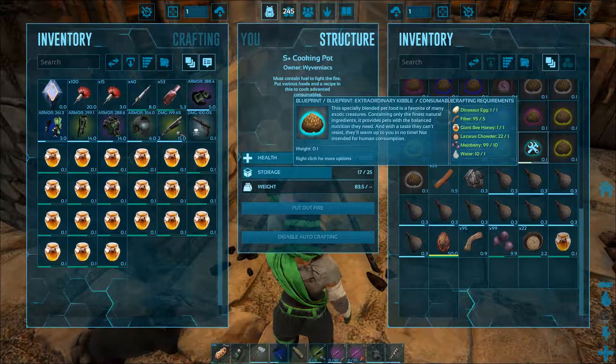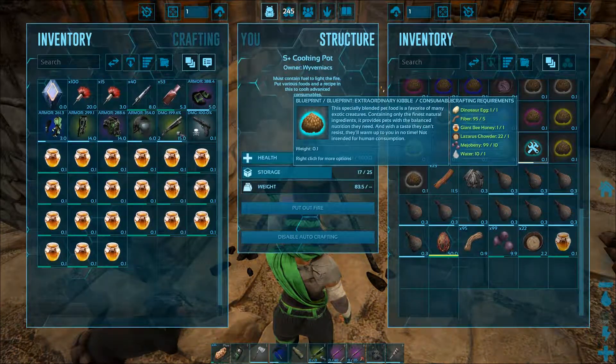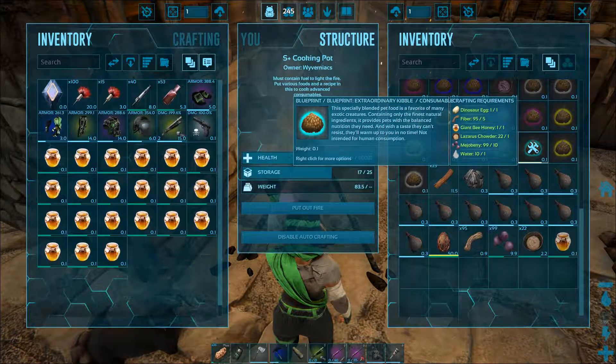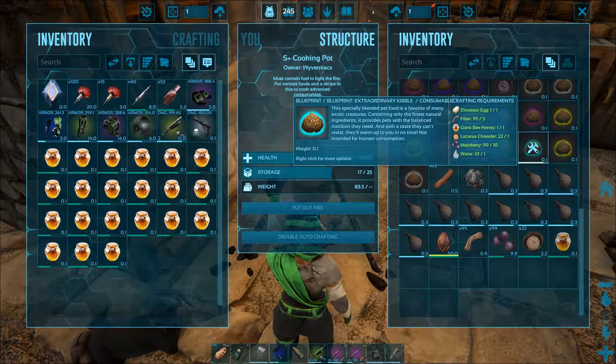In order to feed these creatures you have to knock them out first. Also remember that if used on any other creature than those that have just been named, its effect will be even worse than the lowest quality food.